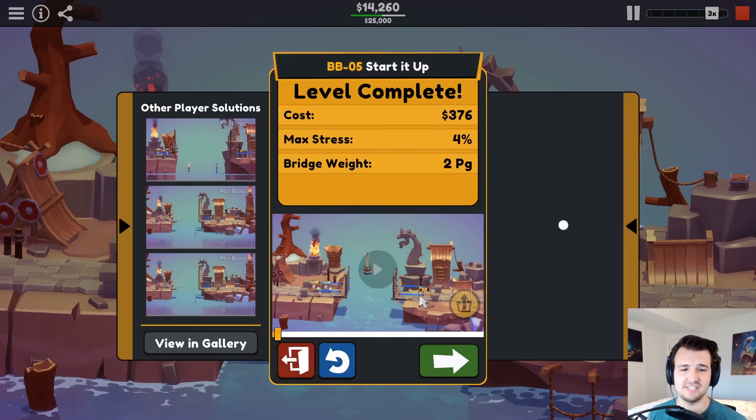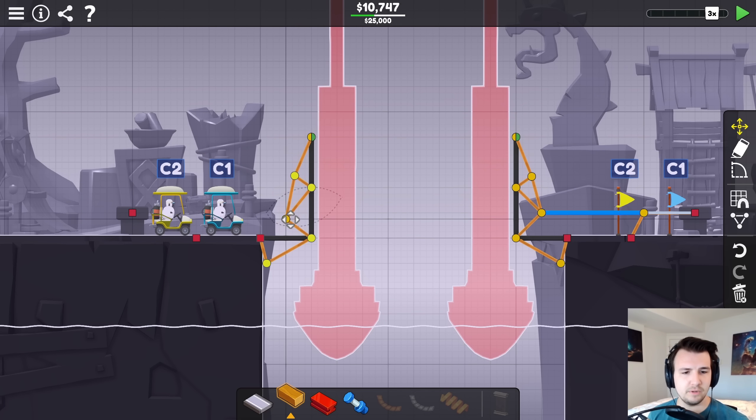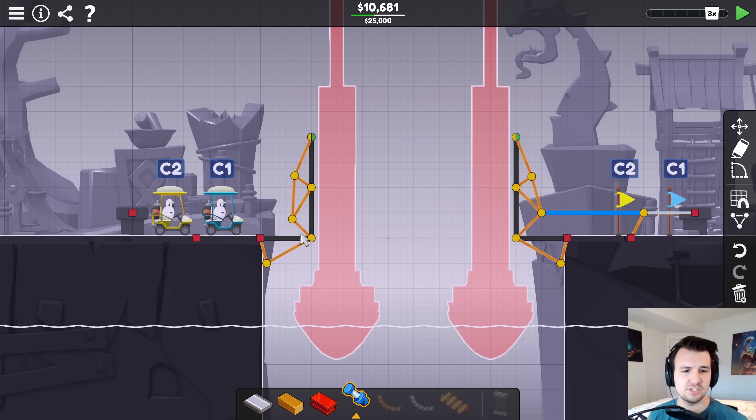All right, much easier to do now — $1,700 to go. The next thing I could do is probably a shorter hydraulic, because that takes up $6,000 of my bridge cost. If this point is moved in here, then it would only need to rotate how far? It would need to move 1.5 meters, so a 3-meter hydraulic would get the job done.